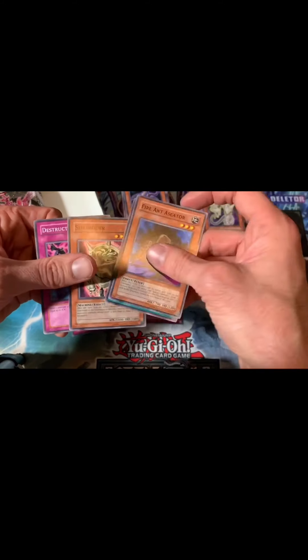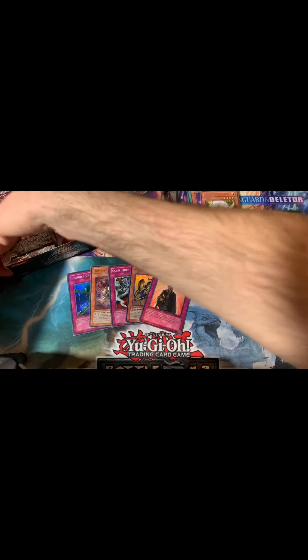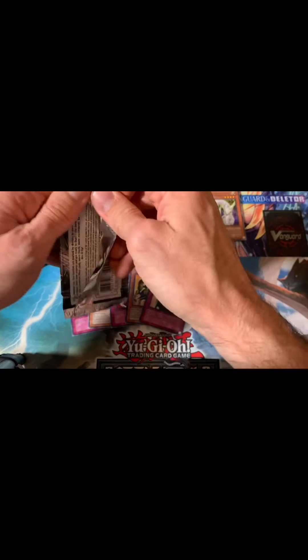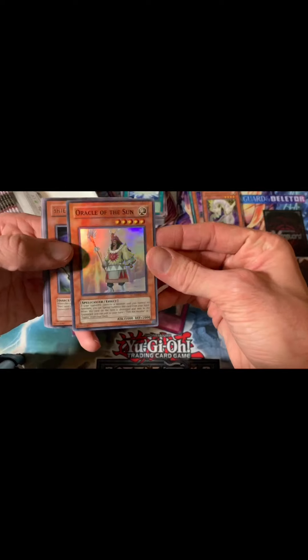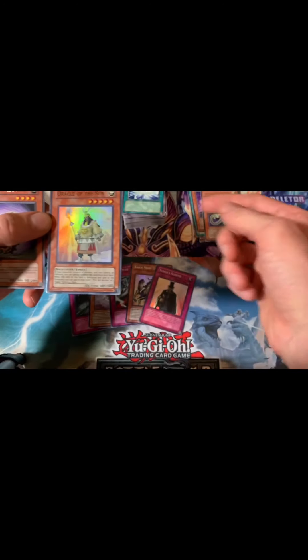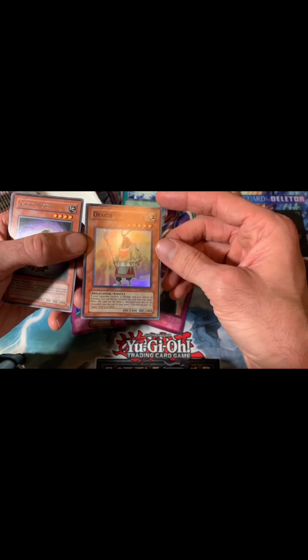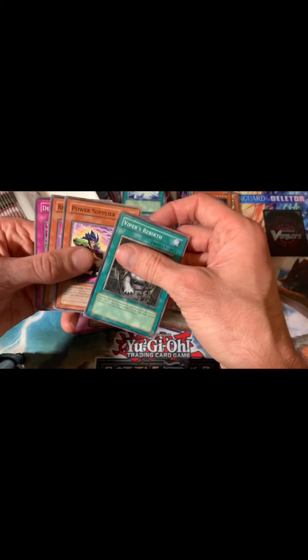Fire Ant Ascator, nice. Alright — five foils on our right side of the box. We're gonna continue on and move into the left side. Hopefully we can get a secret. Advance Force, Tricular, Unicycular — alright, doing well with the foils. There's another Oracle of the Sun, goes along with our Pot of Quill and the Earthbound Immortal deck. Shield Worm again, and Viper's Rebirth.